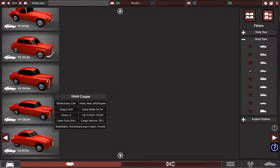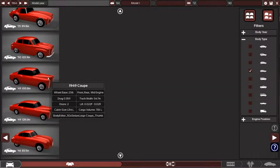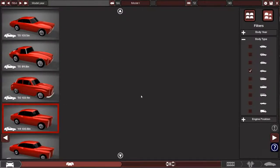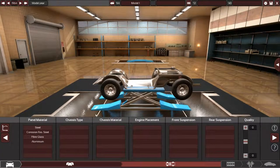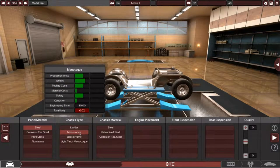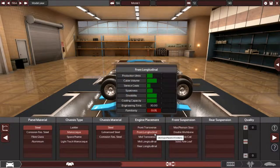I'm thinking maybe something along these lines. There's a three-inch difference, but I think we might be able to get away with this. For the engine, we're going to have to go with something different other than a V8 or an I6. So we'll go with steel — I think we'll go with the monocoque, because the game automatically loves this chassis for GT. We'll do a front longitudinal layout.